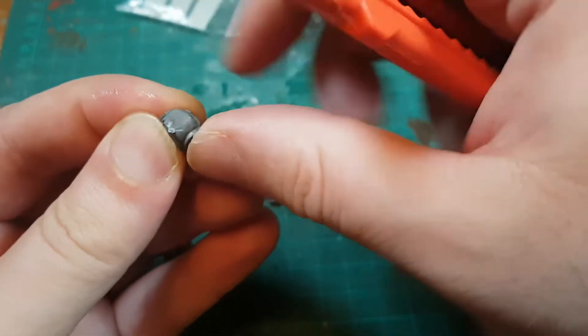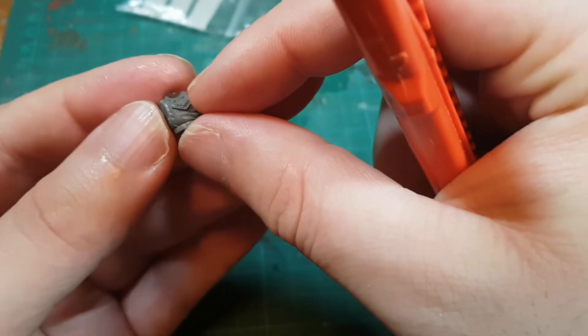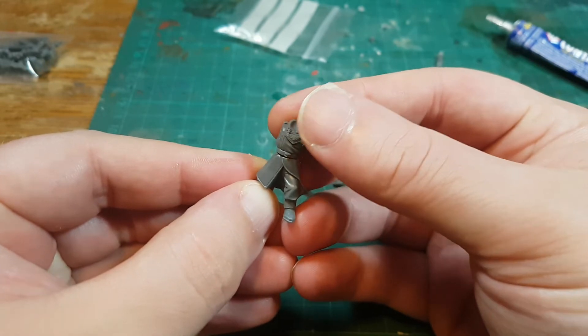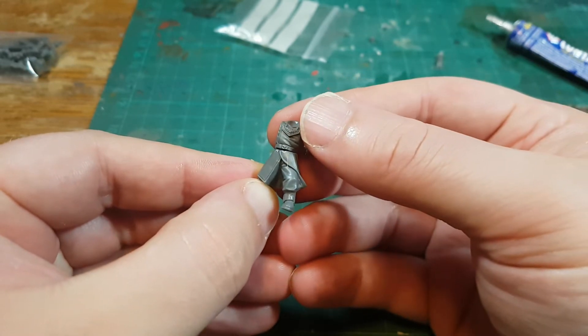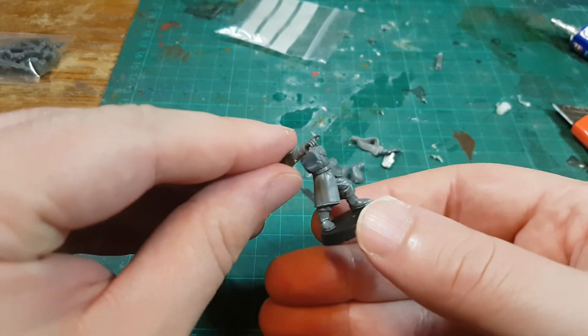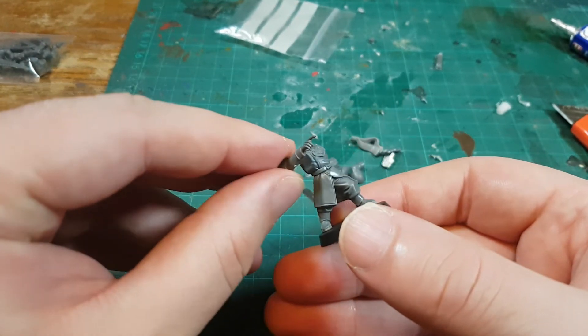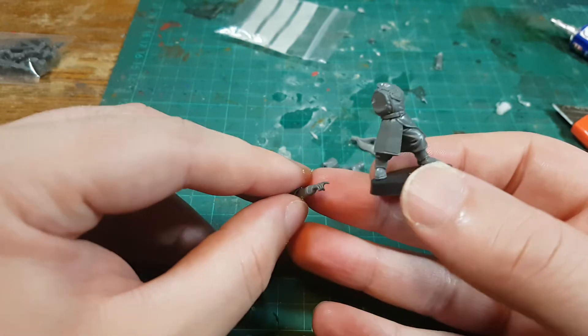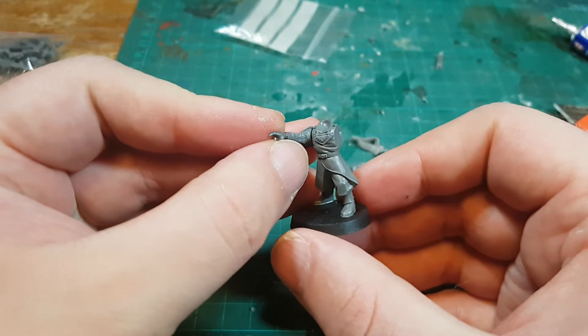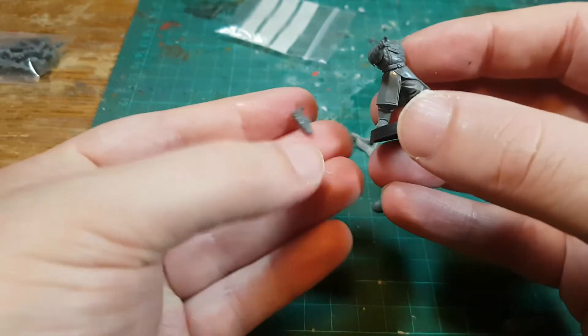For some bonus continuity, I'm also throwing in the pointing arm and the map arm, all from the Cadian Command Squad kit, so I'm doubling down on the value of that specific kit just by accident here. I particularly wanted my Ludd model to be not in an action pose. Whilst Gaunt is the hero of the piece and Hark is a total badass, Ludd's skills lie elsewhere.